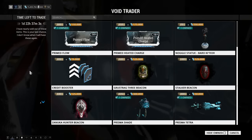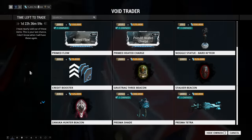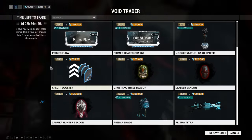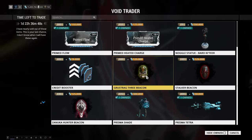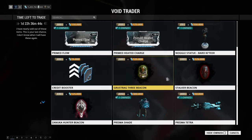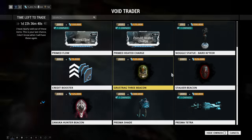Next up are the mini boss beacons — G3, Stalker, and Zanuka. They're 140 ducats and 125,000 credits. I like when they just appear randomly in my missions, but I guess if you really wanted a ship drop or a Stalker weapon, maybe. I won't use my ducats on these.